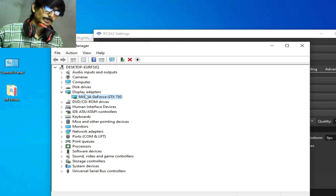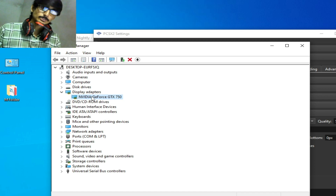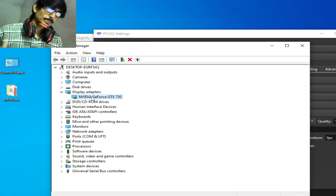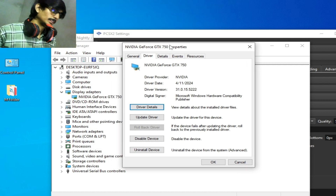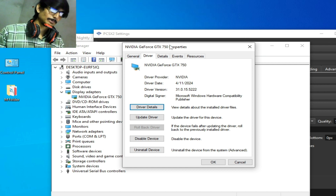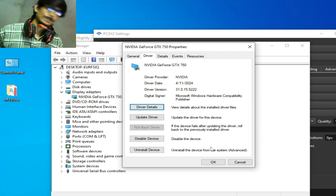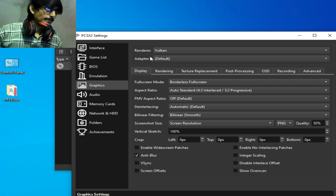This is my display adapter — I'm using only one GPU device. If you have multiple GPU devices, you can choose your more powerful one. Right-click, go to Properties, then Drivers. You can see the installed driver version and date. If you have an older version, please update your GPU drivers first. My driver date is 4/11/2024, so my drivers are already up to date. You can also see the renderer is set to Vulkan.